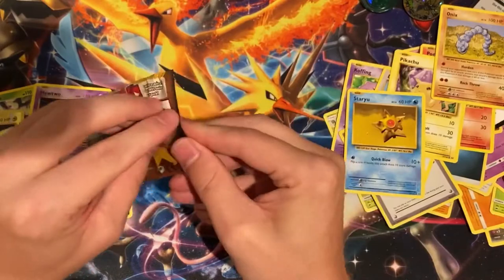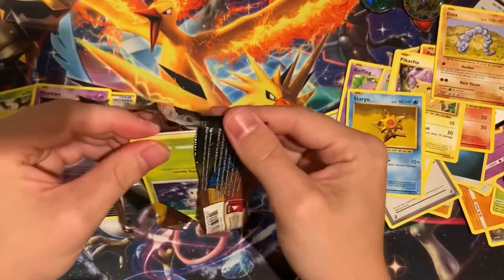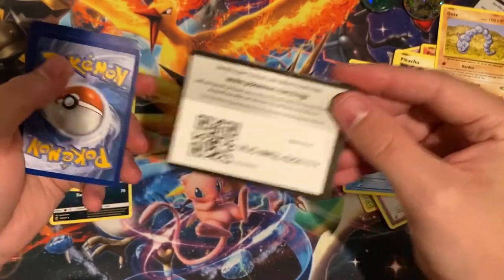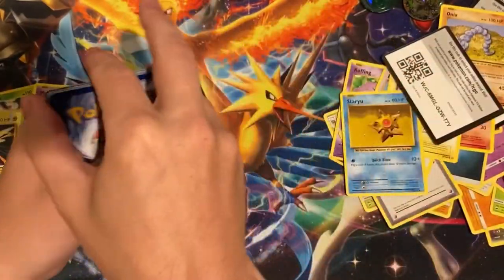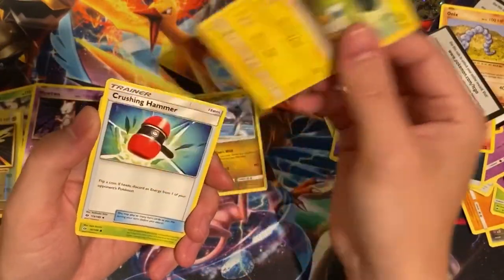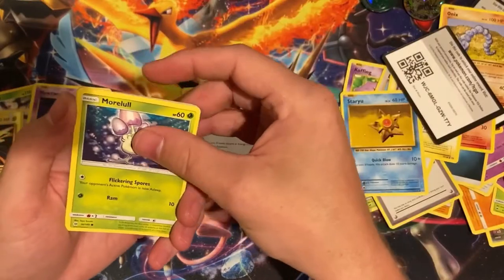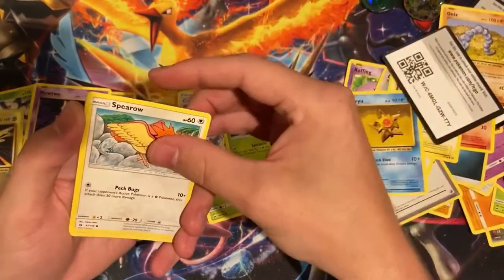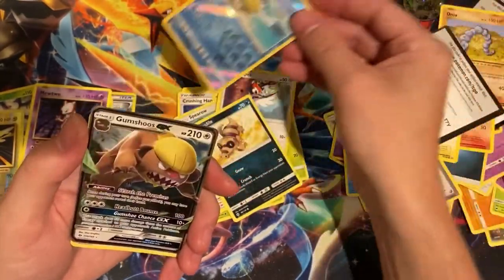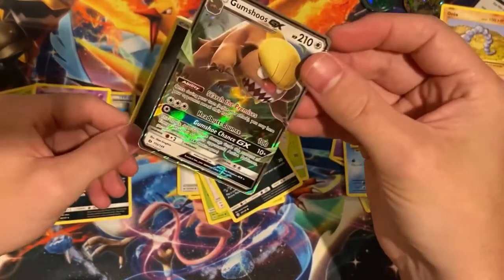And then we got Face Set Sun and Moon. Here's a code card - good luck. I'm working on a different table today, so if the code cards come through, something's good in the back. Code cards are blinding - I'll blame my lighting and I apologize for that. Fomantis, Sparrow, Pick a Peck, Sand Isle. Reverse is Pelipper, and we got Gumshoes GX, 110 out of 149.